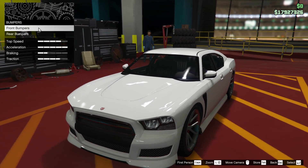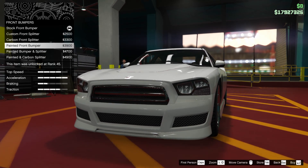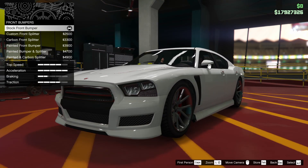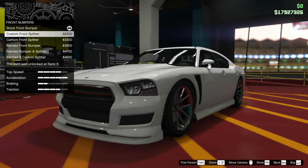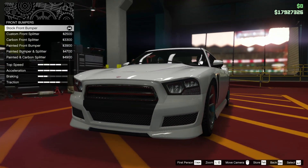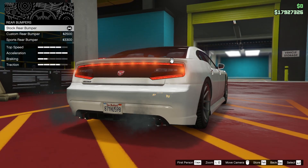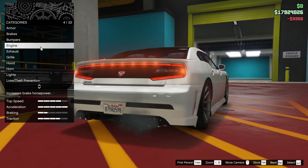Starting off with the bumpers, we're going to look at the front bumpers. We have a custom front splitter, carbon front splitter, painted front bumper, painted bumper and splitter, and painted and carbon splitter. Honestly, I like the custom front splitter option, but we're going to keep it stock for right now. For the rear bumper, we can go with a custom rear bumper or a sports rear bumper — the sports rear bumper is definitely the best looking, so I'm going to go for that one.